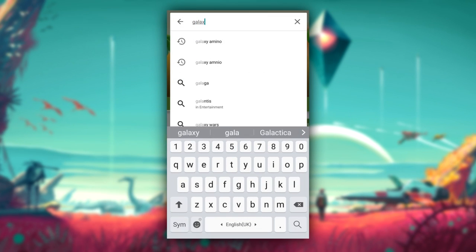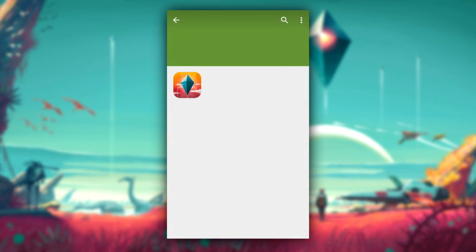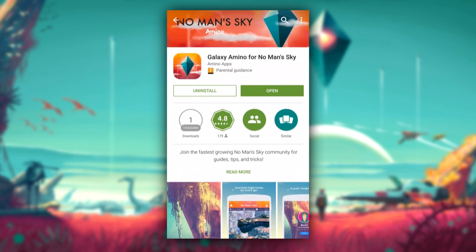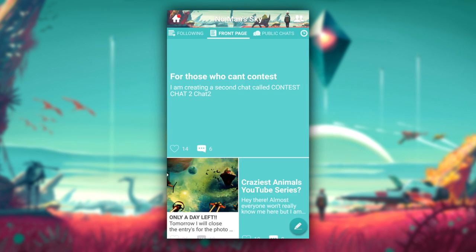Hey, what is up everyone, I'm Starlord. Before we get into this video I just want to tell you guys about a free new app on the iOS and Android store that I think you will really enjoy. It is called Galaxy Amino for No Man's Sky.